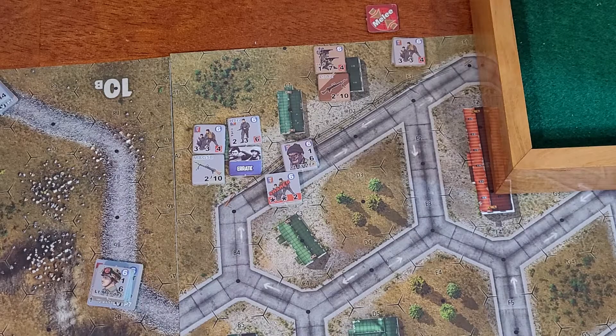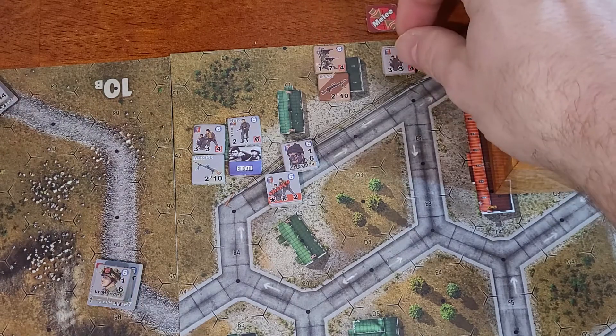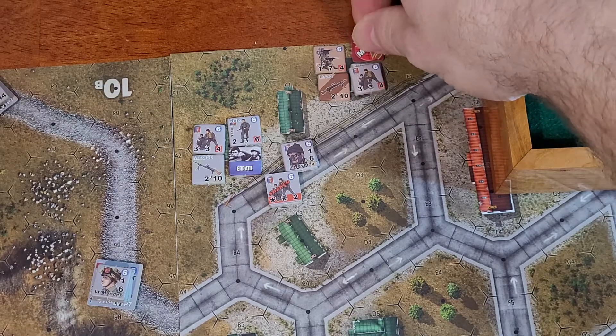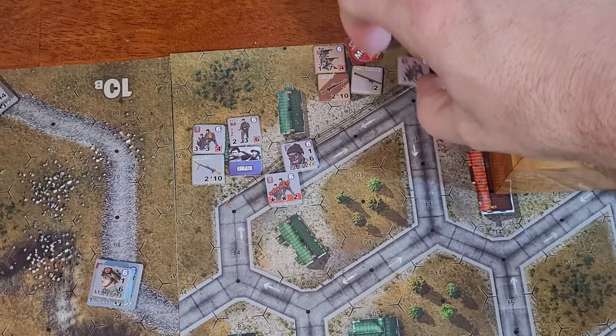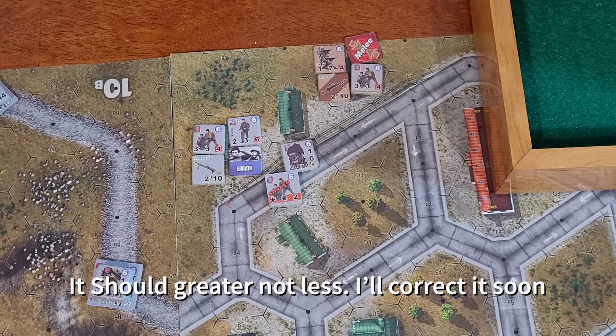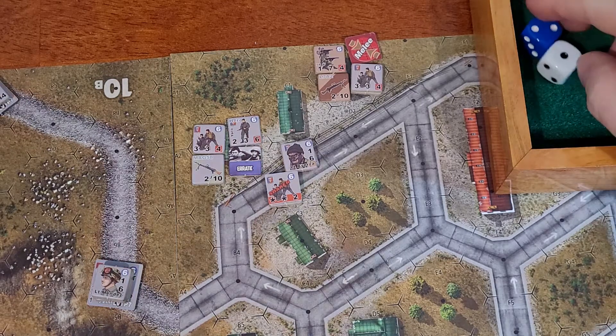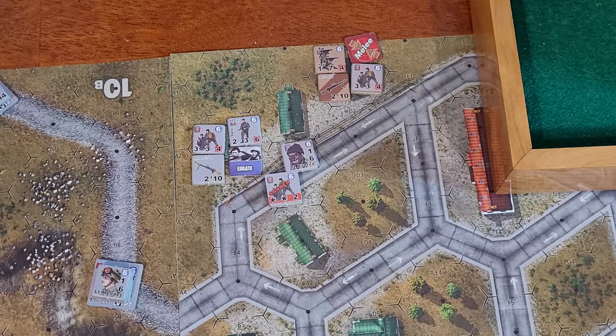So the Argentinians have the initiative. They're going to move into here and we're going to melee. They have a three to four. Now this bazooka does not count because ordnance weapons do not count - you can't use them. So it is going to be three to three, so it's one to one. We need an eight or less. They definitely hit. So one to one as well coming back, and the Brits also get a hit.